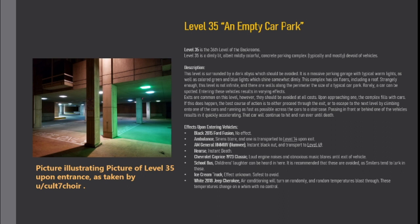School bus — children's laughter can be heard. It is recommended that these are avoided, as smilers tend to lurk in these. Ice cream truck — effect unknown, safest to avoid. White 2018 Jeep Cherokee — air conditioning will turn on randomly and random temperatures blast through. These temperatures change on a whim with no control.